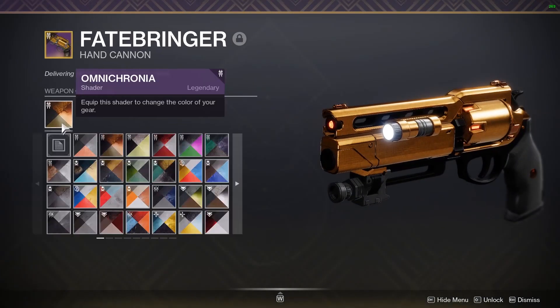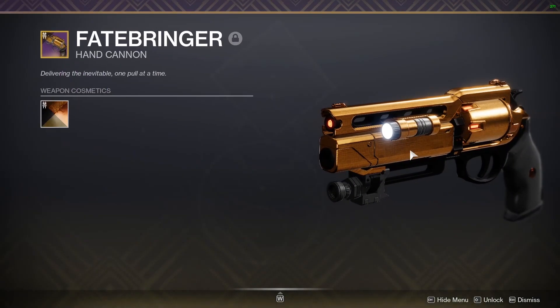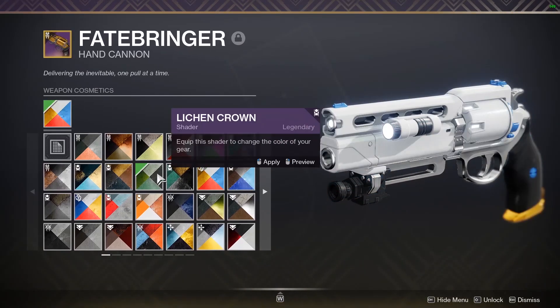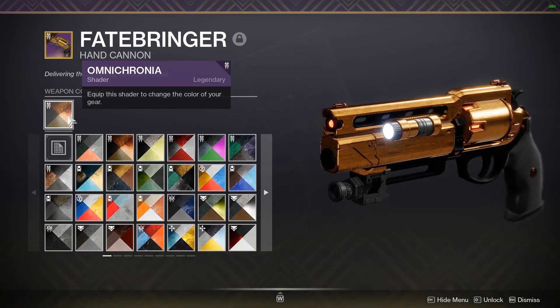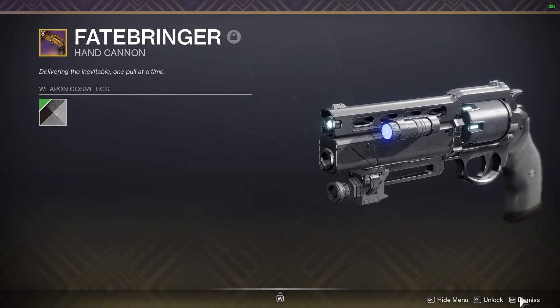For the full review: Omnichronia on VOG gear, I'd give it a 5 out of 10. I'm mainly giving it that because of how it looked in D1 and I know a lot of people want that, but personally I don't care for it — I'd prefer something else. Any of these other shaders, honestly. But if you really do want the D1 aesthetic, then it's a 5 out of 10 for you. Personally I'd rather go with something that looks like the Imago Loop.